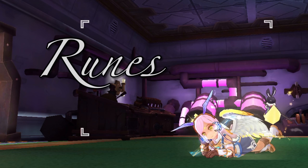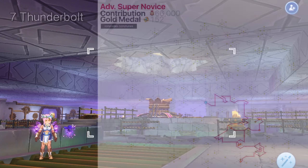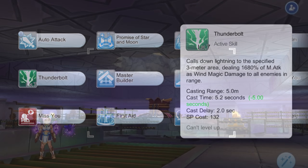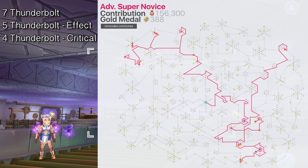Now let's go to Runes. Runes are vital for the Super Novice class as these unlock new skills and increase the damage output of magical skills. As mentioned earlier, we can unlock Thunderbolt from the Acer Monument Runes. You would need 152 Gold Medals and 66,000 Contribution to unlock all 7 levels for Thunderbolt. It is ideal to have it at max level since not only does the Magic Attack Multiplier increase, but the cast time also decreases as we increase the level. A higher Thunderbolt level would be more efficient for farming, though the SP cost increases as well. We can also unlock 5 Thunderbolt Effect Runes which give a total of 30% additional Thunderbolt damage, and the 4 Thunderbolt Critical Runes giving a 40% chance to crit plus an additional 18% damage per rune, for a total of plus 72% damage.